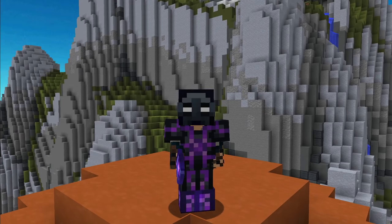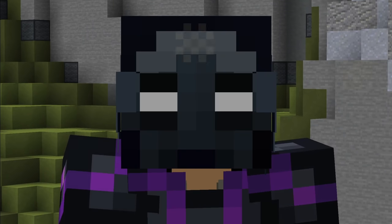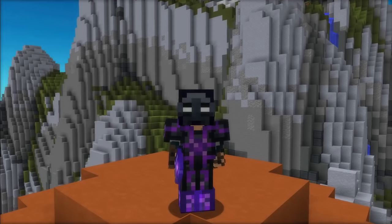Let's start with the entrance floor. This is the lowest floor of the catacombs, as well as the easiest. You probably won't play this floor more than about 2 times, but for first time players, this is your introduction to dungeons, with a minimal combat level of 15 required to enter. There are 5 possible puzzles that can appear in the entrance.